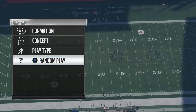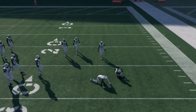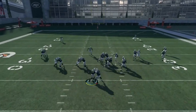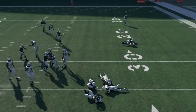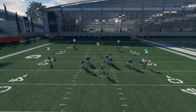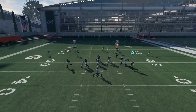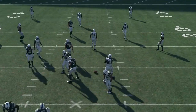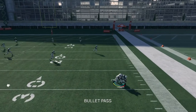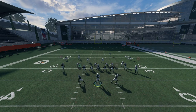I split defensive backs into two separate groups because corner and safety are really different positions. For cornerback, I want people who can play disciplined in zone coverage — the two key attributes are zone coverage and press coverage. Examples of the kind of players I'm looking for include Josh Norman, Richard Sherman, William Gay, Ross Cockrell, Logan Ryan, Kyle Fuller, and Casey Hayward — all very skilled zone corners. Playing man will be a bonus, but I want to limit man coverage to about 25 to 35 percent of the time.